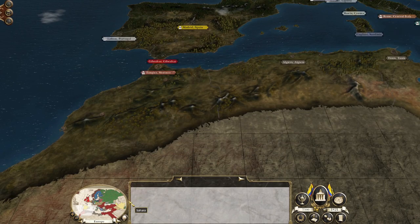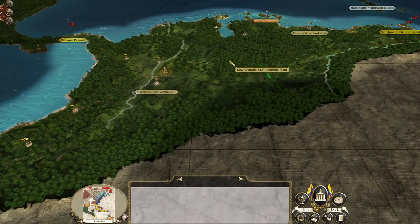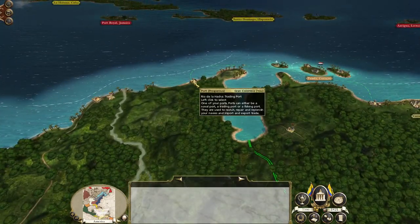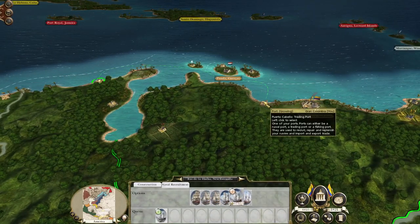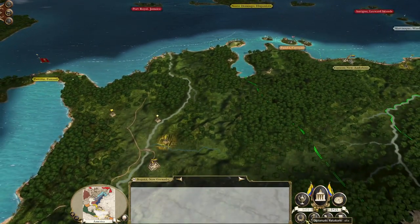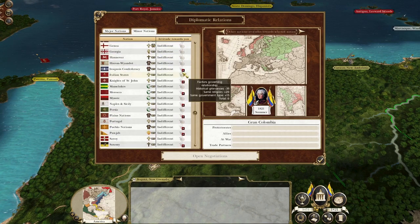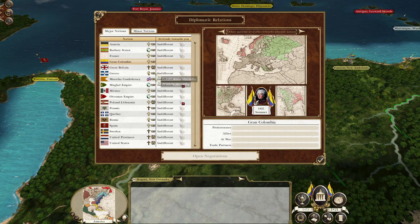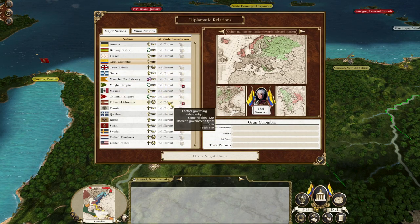Britain is already in Gibraltar, but here we are — we're Grand Columbia and we are in a really good position because we are an emergent faction. Most emergent factions in Empire don't really have any enemies, so if I go to diplomacy we're going to want to start getting some trade relationships. Nobody has any opinions about us, so we can be quite deliberate about who we pick for trade.